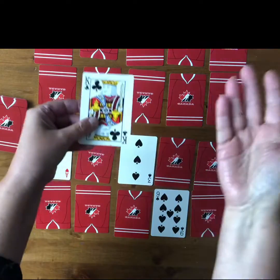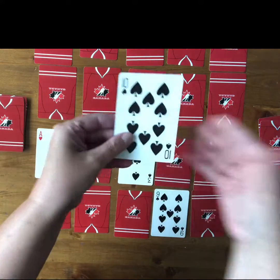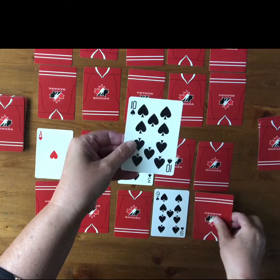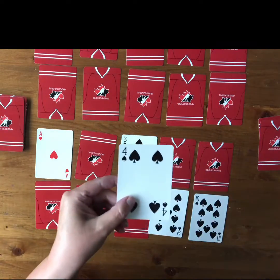My partner turns over a card — they got a face card right away, so they're done for this round. And I turn over my next card and I have a ten — not a face card — so I take my ten, put it in the tenth position. I just keep playing like this and we go back and forth until we have all our cards turned over.